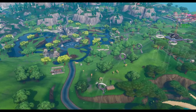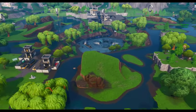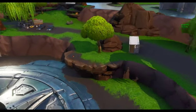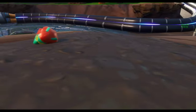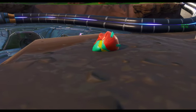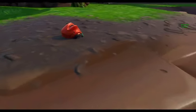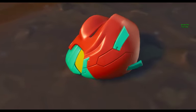The next helmet is the Pizza Pit — Uncle Pete's Pizza Pit helmet style. This is obtainable at Loot Lake. This is what it looks like. It's green, it's red, and it's yellow. That is probably one of the best looking helmets we've found, if not the best looking in my opinion. For this reason, I might be using that one.